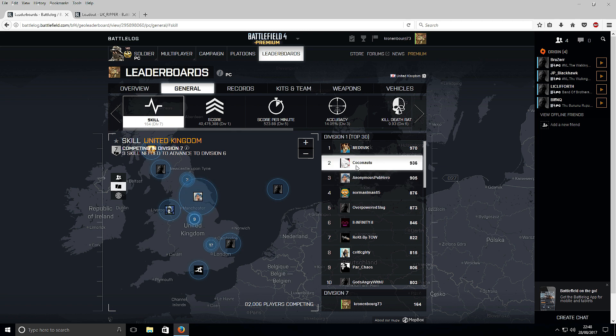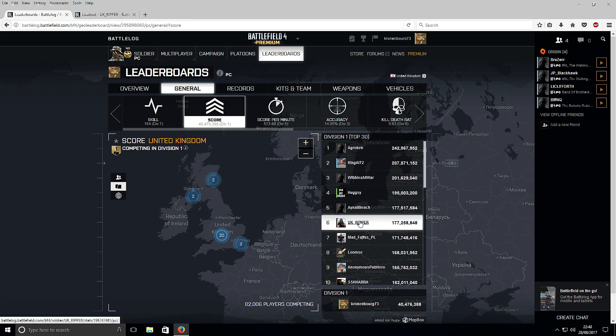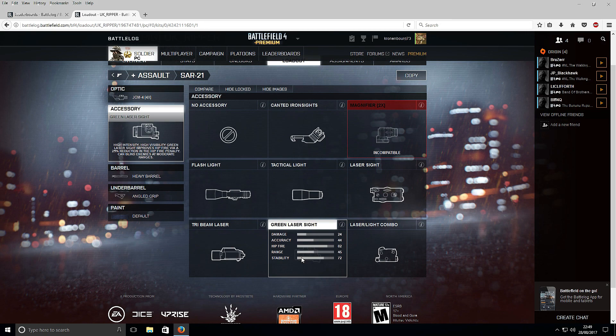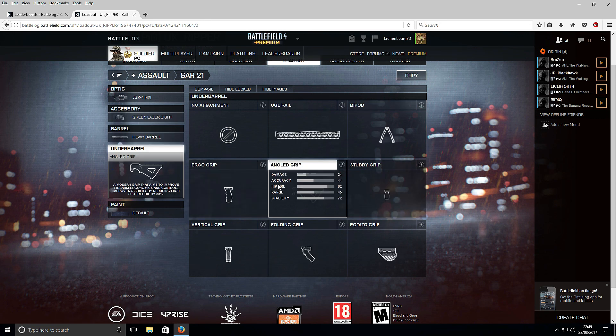I've done Skill, done Coconutto, so we're now on Score. I've looked through all these and this is the guy I'm looking at, who I actually have all the weapons and unlocks for. So here's the SAR-21 — I have all the unlocks for it. He's using the JGM-4 time scope, a laser — I don't use lasers but I'll have to leave it on — heavy barrel, and the angled grip.